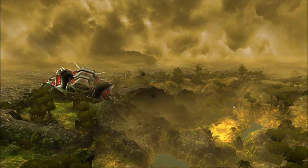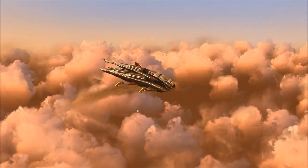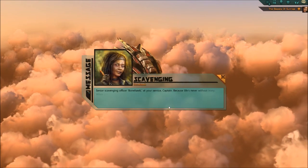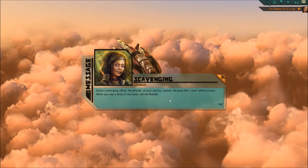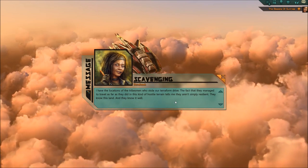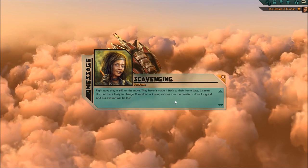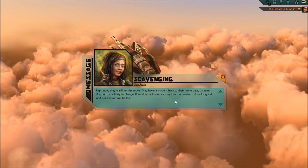The ship is working - it's flying, not completely, but it's doing something. Bonehawk reports the locations of the tribesmen who stole our terraform drive. The fact that they've managed to travel as far as they did in this kind of hostile terrain tells me they aren't simply resilient - they know this land. If we don't act now, we may lose the terraform drive for good and our mission will be lost.